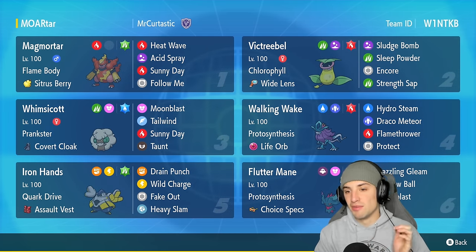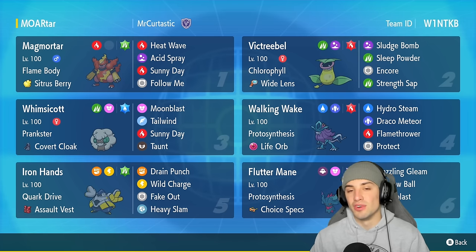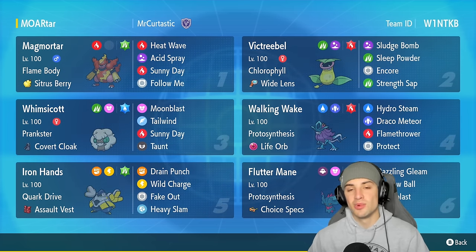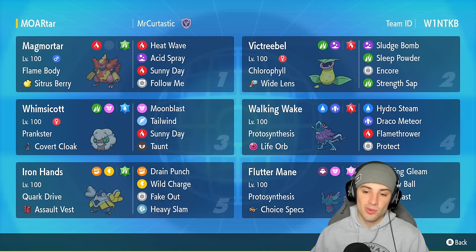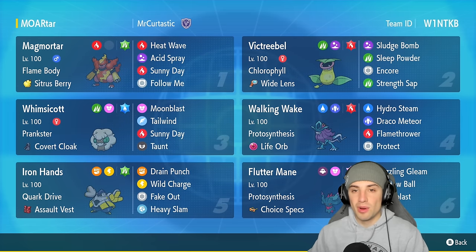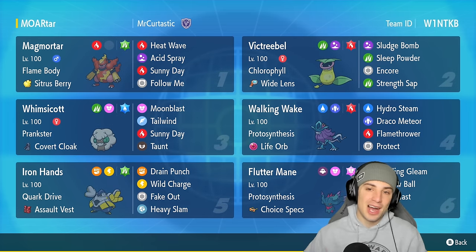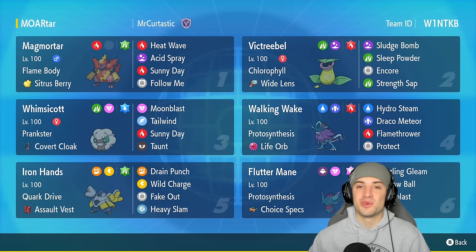The second Pokemon is Victreebel, one of my favorites from Gen 1 — a really dope Pokemon that thrives in the sun with the Chlorophyll ability. It's holding Wide Lens to make Sleep Powder hit more often, and has Sludge Bomb, Encore, and Strength Sap for its other moves. Whimsicott is also on the team — super good on the support side, setting up Tailwind and Sunny Day. Walking Wake rocks the Life Orb with its signature move Hydro Steam, which actually doubles its damage in the sun. Iron Hands is a great, solid Pokemon in and outside of Trick Room. The last Pokemon is Flutter Mane, which you've seen plenty of times in regulation F.